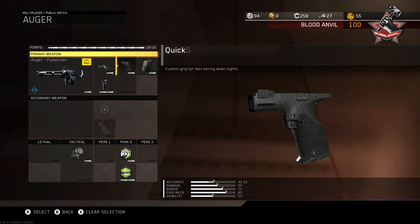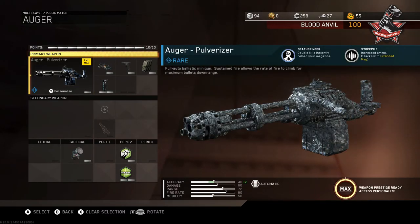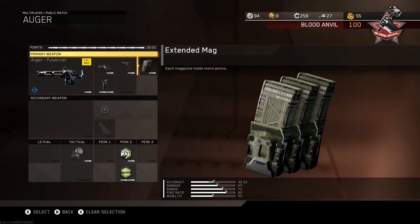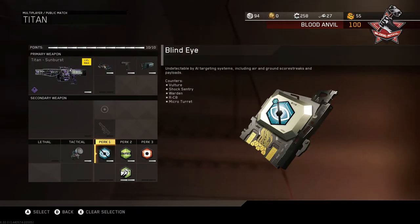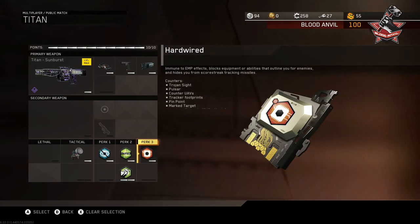The Auger — my personal favorite — runs quick draw, extended mags, and foregrip. It has the Pulverizer payload which gives double kills and instantly reloads your magazine, so you don't need dexterity. You can three-bullet kids at close range and four-bullet at long range — it's an absolute monster. My Titan class is quick draw, suppressor, and ELO with blind eye, because I pull it out when I'm having a bad day against wardens, sentry guns, or talons. Hardwired covers jammers and trackers.